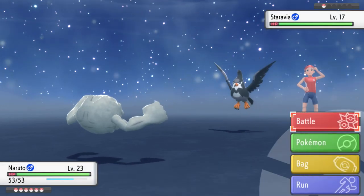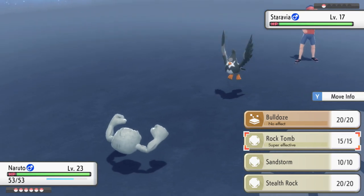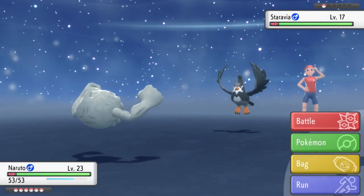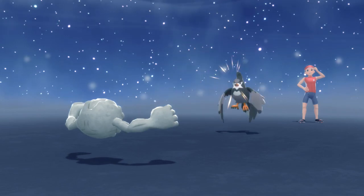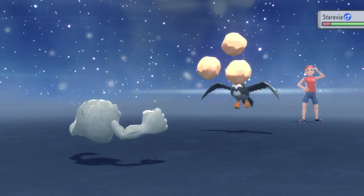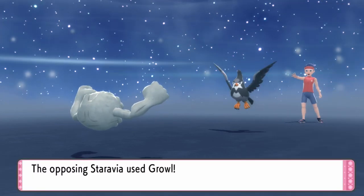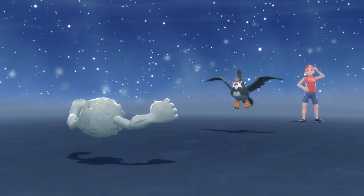Somebody watching pointed out something really interesting. Rock Tomb has a power of 60 and accuracy of 95, and I was very hesitant to use it at first. Somebody observed that maybe I was hesitant because up until Gen 6 or 7 — around when I stopped playing after Black and White — it used to have an accuracy of 80 and a power of 50. So I used to think, why would I ever use that? That's a bad move. But now with 95 accuracy it's only barely bad. That's cool — somebody was able to figure me out and I'm like, you're right.